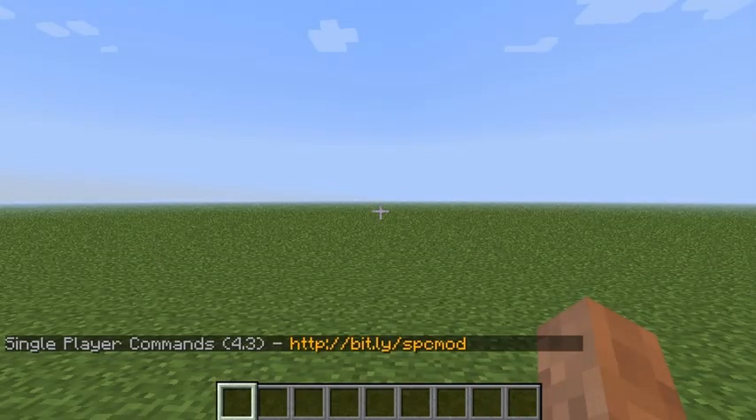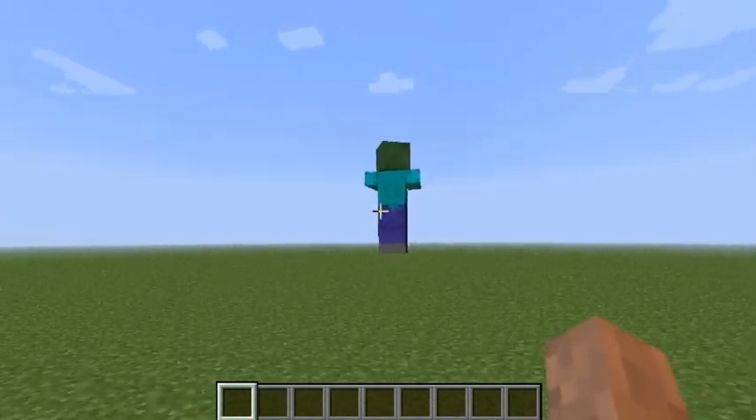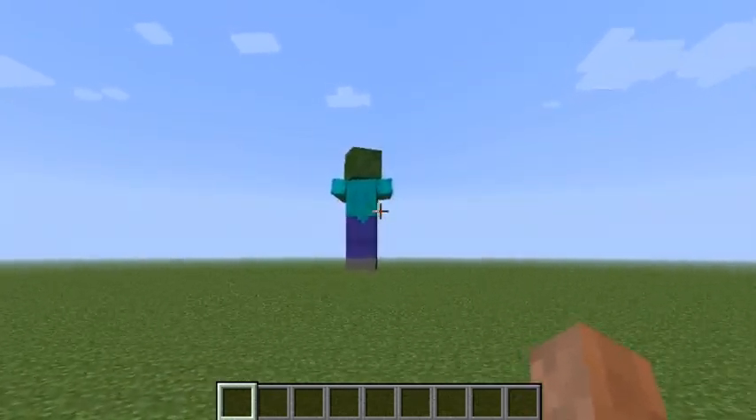One of the ways you can spawn a giant is using the mod Single Player Commands by Simo413. The link to the mod will be in the description, and how to spawn it is by typing slash spawn giant - and we got a giant.